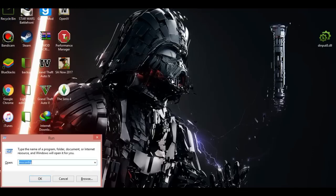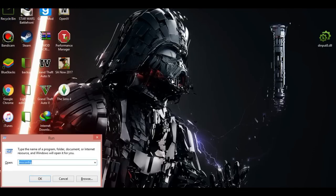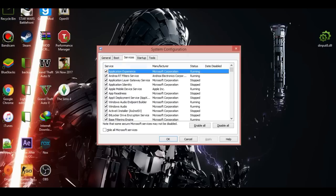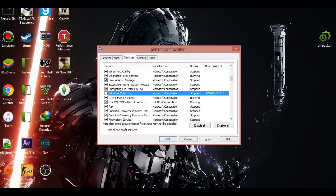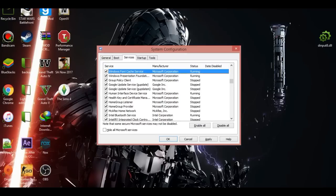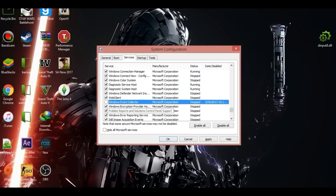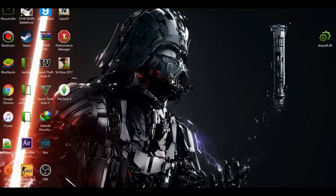First, step one: open Windows Run, search 'msconfig'. Go to Services and find 'Windows Event Log' and 'Windows Event Collector'. Make sure you uncheck both of these, then click Apply.